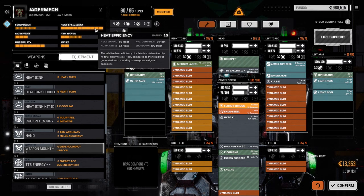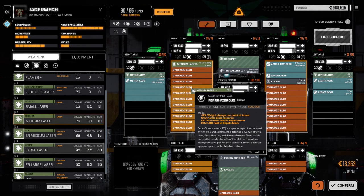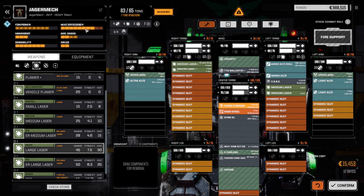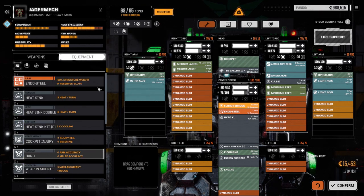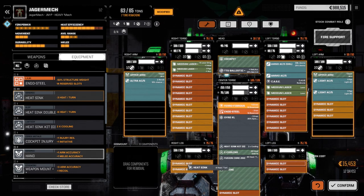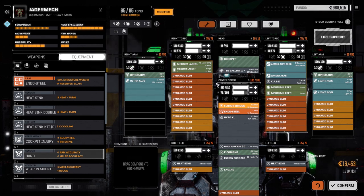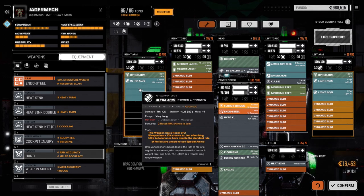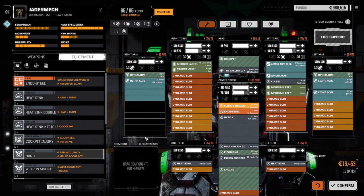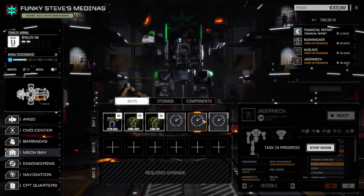We can put the double heat sink kit in — that gives us tons of heat sinking — then put an accuracy medium laser on one side and regular heat sinks in. Damage comes out to about 100, 170, 250 — not bad. If we can find some upper arm ballistic actuators that would be good too. No matter how I build this guy I'm just never completely happy with him. Let's confirm this.